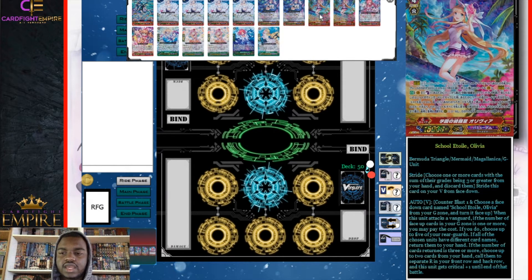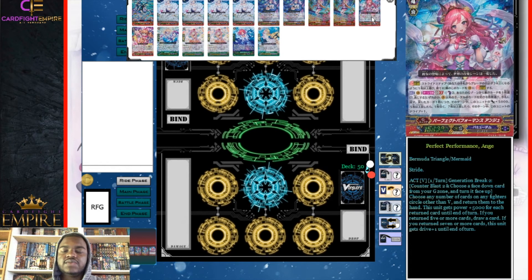We have two School Etoile Olivia. Her skill is: when this unit attacks a vanguard, if the number of face-up cards in your G zone is one or more, counter blast one flipping Olivia face up in your G zone; if you do, choose up to five of your rear guards and if all those units have different names, return them to your hand, and if the number returned is three or more, choose up to two cards from your hand and call them to separate rear guard circles. This unit also gets plus one critical. You want at least three different units on the board — bounce them, call two back for a refreshed attack, and gain a crit.